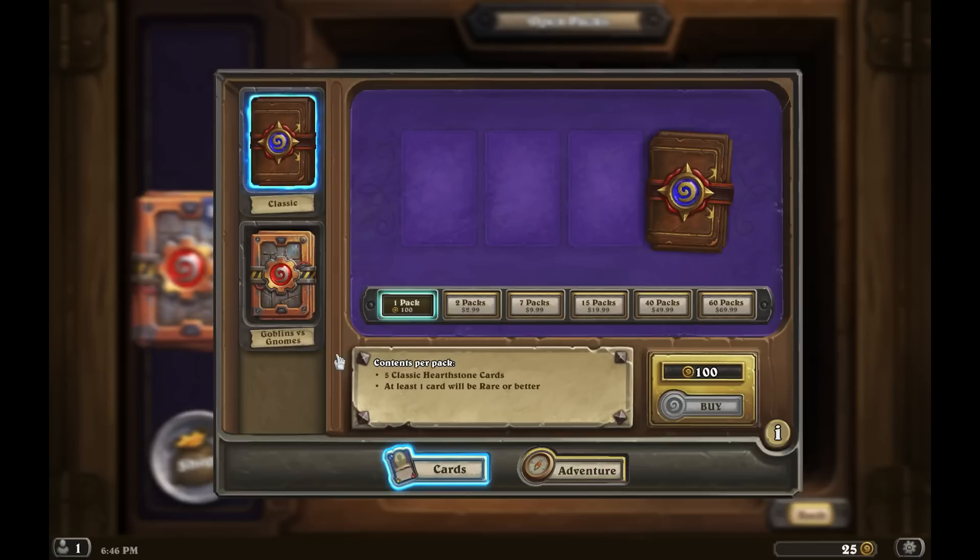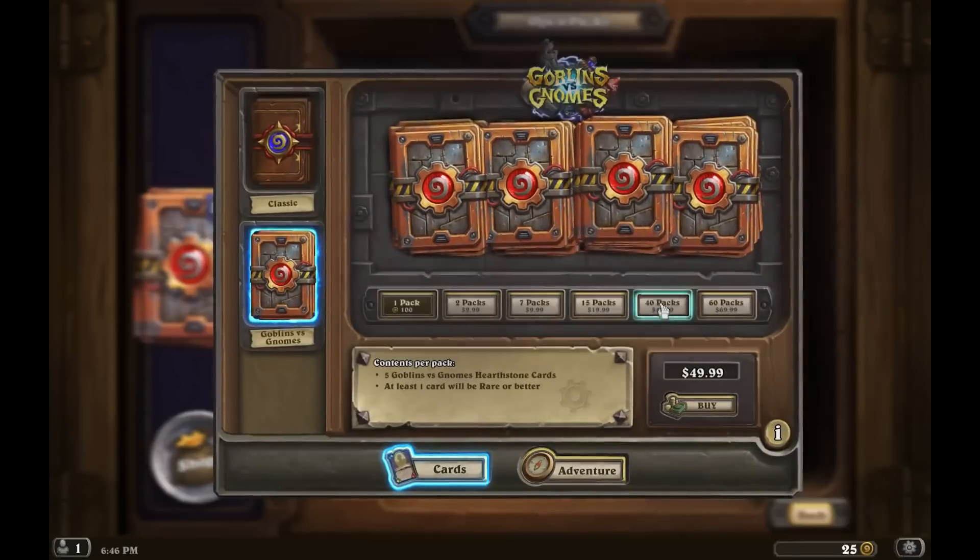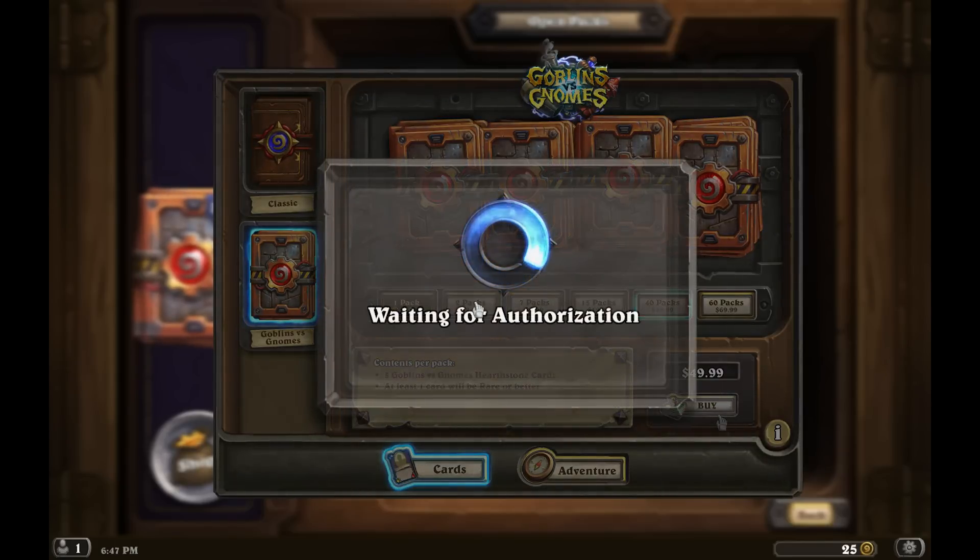I plan on opening some Hearthstone packs. Just recently, the Goblins vs. Gnomes expansion has just released. And I think we're going to make some bad decisions and get about 40 of them. I already have 8, so we're going to open up 48 packs. I think this is about standard for what the average Joe might be able to get away with. 15 just doesn't seem like enough, 40 is right about the right amount.